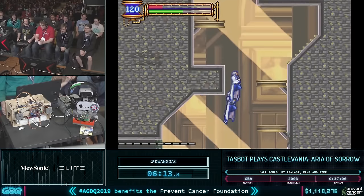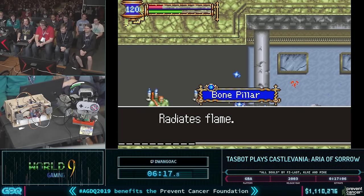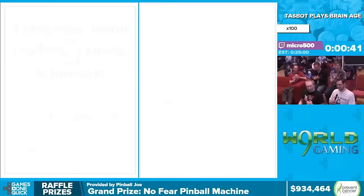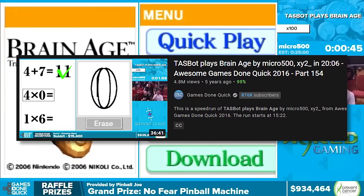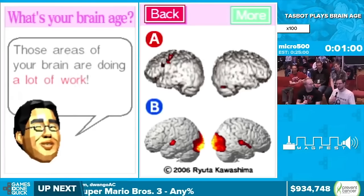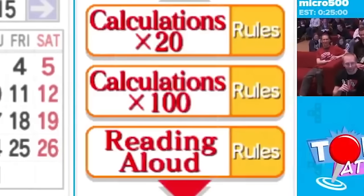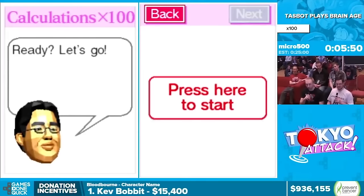If you've ever watched games on GDQ you've probably seen the TAS bot block — a showcase of some really cool runs that various TASers spent countless hours making, all while using the TAS bot hardware to execute inputs on real hardware. During AGDQ 2016, Brain Age was one of the games featured and is actually the most viewed speedrun on the GDQ YouTube channel. The game has a set of minigames designed to help improve one's mental processes, with the most popular being Calculations ×20 and ×100 — pretty much just arithmetic problems where the goal is to complete all of them as fast as possible.